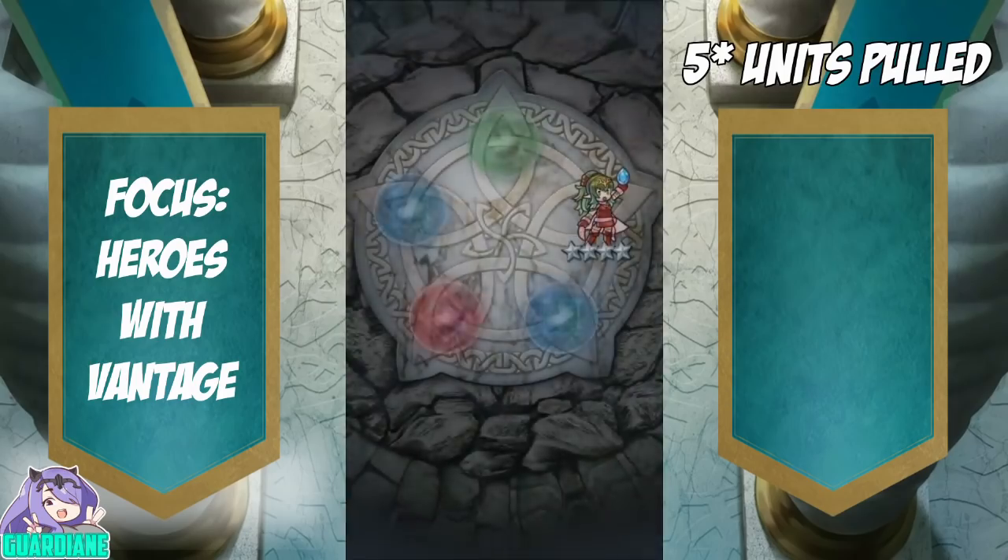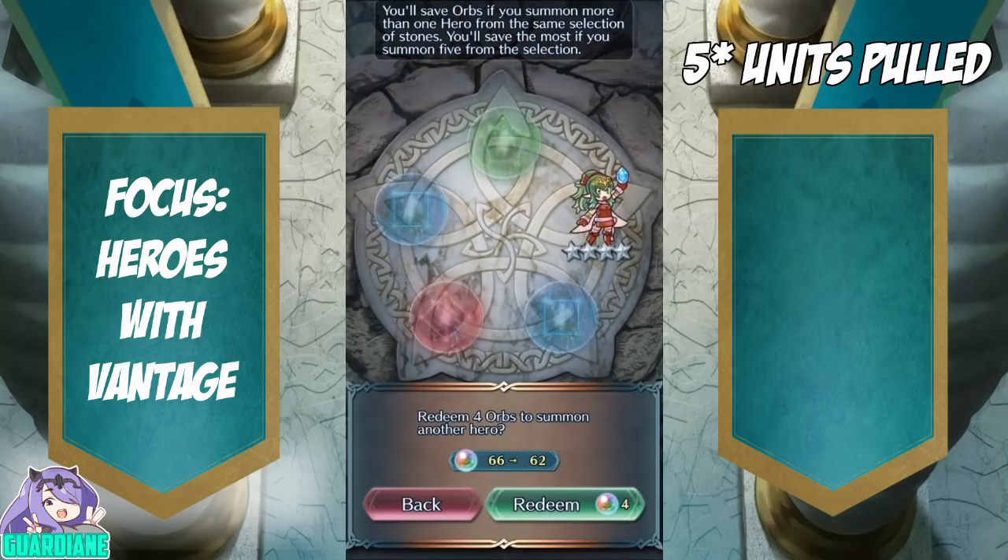That's Merge Fodder, that's Bonfire, that's Lightning Breath — all good stuff. Not bad for a free pull.